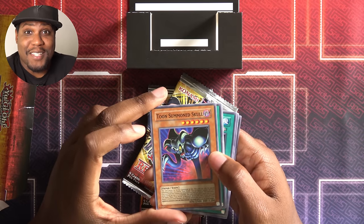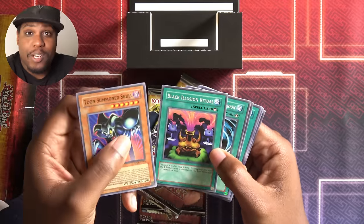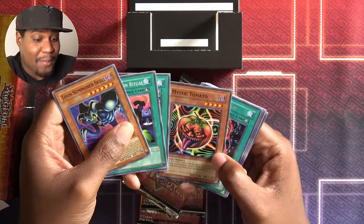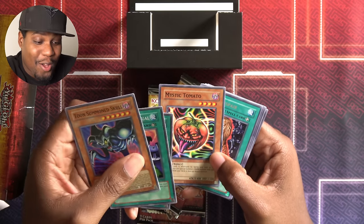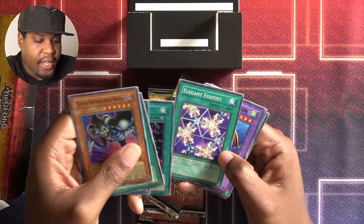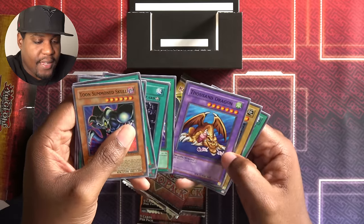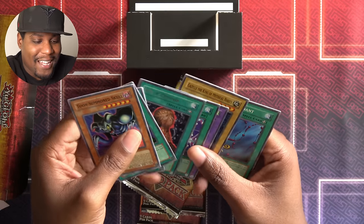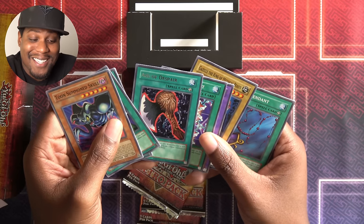This was not the Summon Skull I wanted to see. Black Illusion Ritual — I did run Relinquished last time, so I'm happy to see it. MST — I didn't have Spell/Trap removal, but that's good. Mystic Tomato, I love this card. Axe of Despair is a great equip spell. Elegant Egotist for Harpies I don't have. Thousand Dragon, Gazelle the King of Mystical Beasts — who actually put in good work for me — and Black Pendant. I got two equip spells; I had none last game.